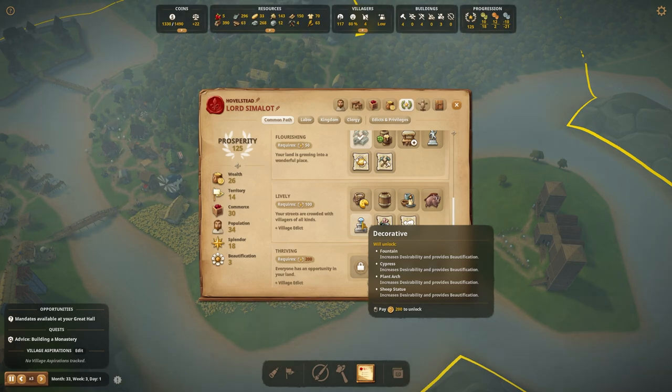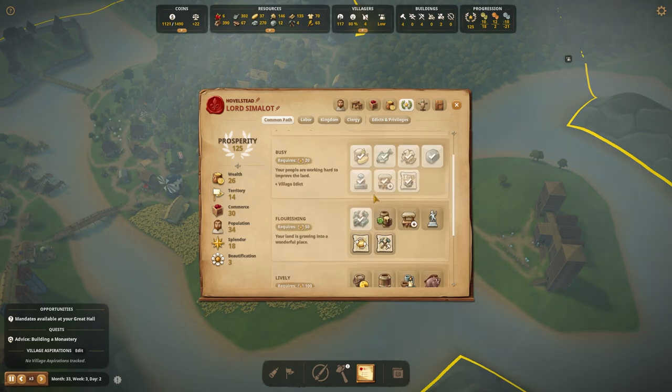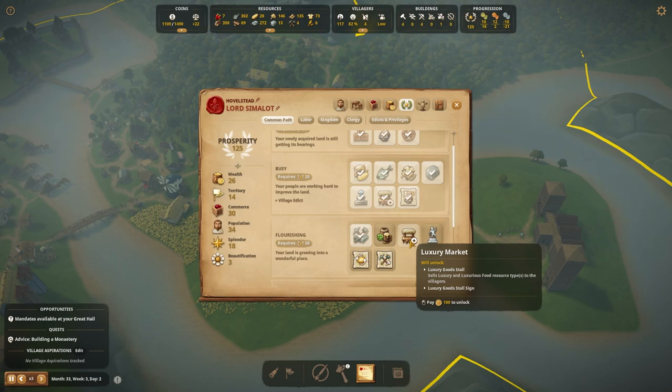Honestly my village is not very desirable right now — it's kind of ugly. And I have more than enough money, so I'm going to go ahead and buy standard decorative. I'm going to have a bunch of money coming in because I'm selling gold now — I'm mining gold purely to sell it. That was easy money for me to grab.